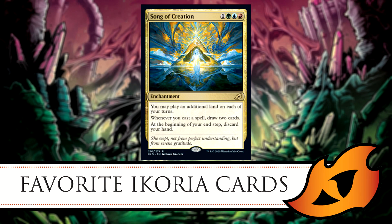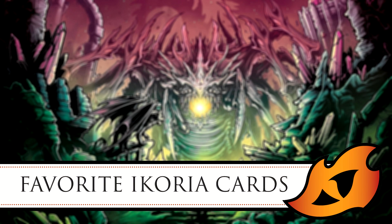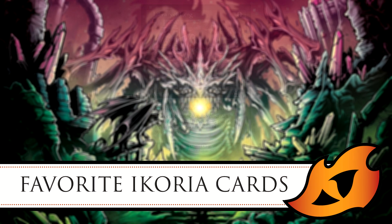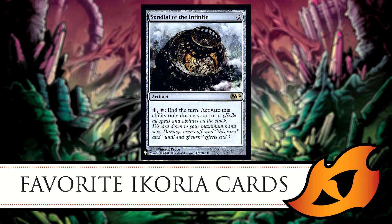What I love most is that whenever you cast a spell you draw two cards. In Commander that's insane — it's like paying one mana to draw two cards. The downside is discarding your hand at the beginning of your end step, but there are ways around it. Library of Leng lets you put discarded cards on top of your library instead. Sundial of the Infinite immediately ends your turn, bypassing the beginning of your end step entirely so you skip the discard.